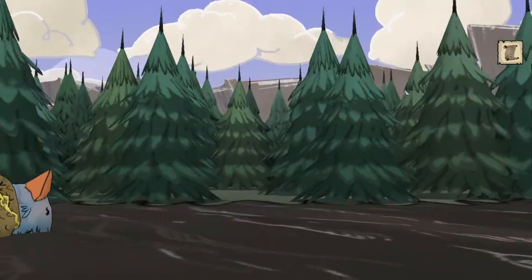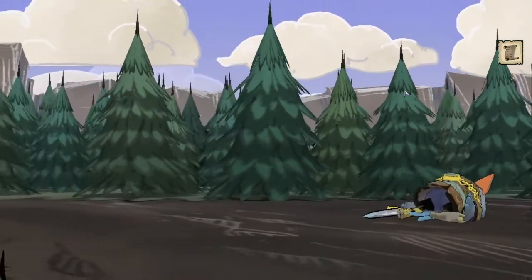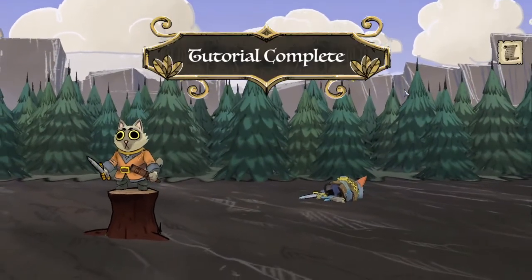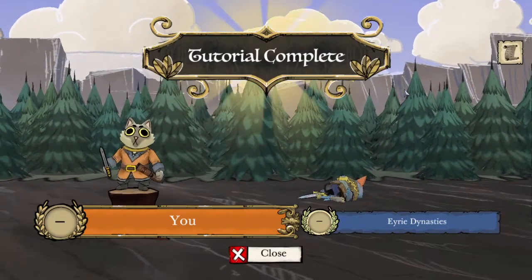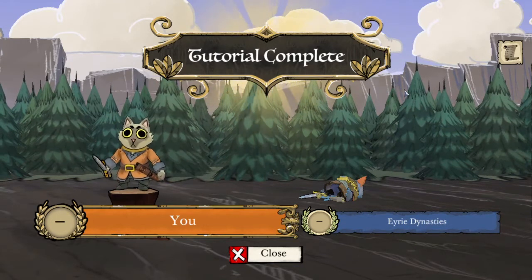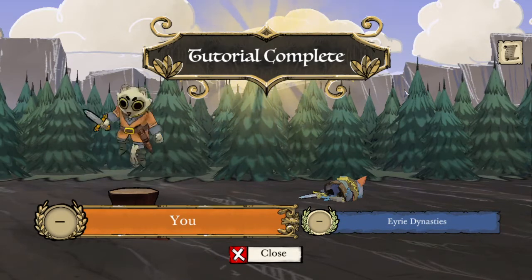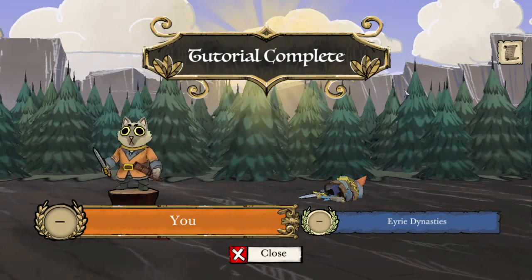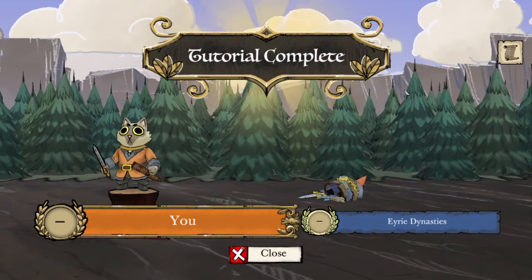And that is the end of the basic tutorial, covering the very basics of Root — moving, battling, and the phases of your turn. If all of that was interesting to you, I will see you in the next video where we will learn how to play as the Marquise de Cat.